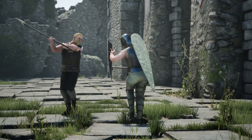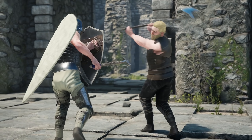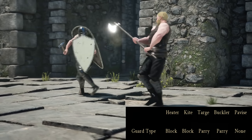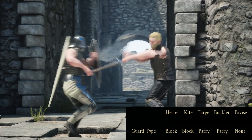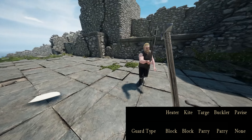Now that we've gotten the basics of each shield out of the way — what they look like, what they do — we can take a look at this list I made for this video. The first line is the guard type, which is pretty much what I already explained. The heater and kite shield are both blocking shields you can hold up indefinitely, while the targe and buckler are parry shields. The pavise is neither, so I listed it as none.